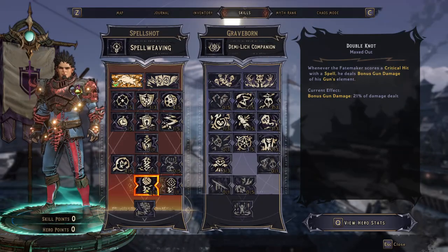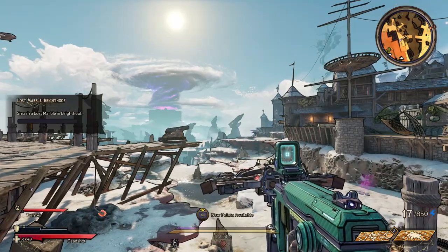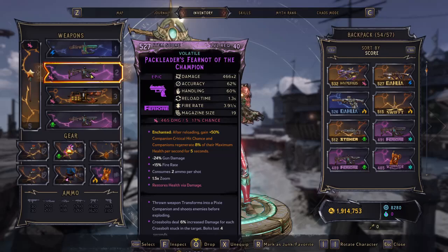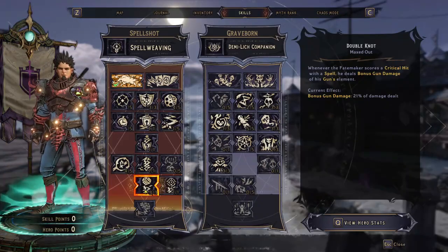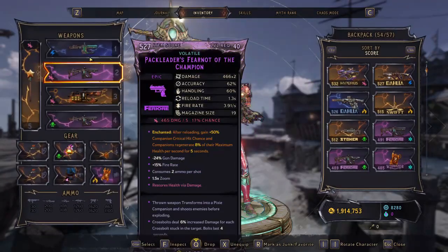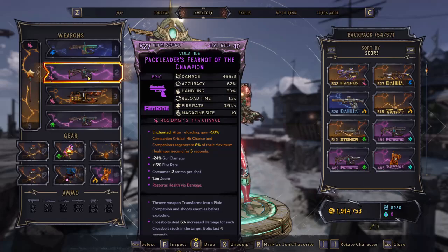Now I'm pretty sure most people know this, but double knot works with your pixies. For example, our primordial pixie, the one that we're going to be using, this blue one, it's a shock lightning one. And then right here we have a dark one. You all know how double knot works — whenever a spell deals a critical hit, you deal bonus gun damage of whatever gun you're holding. So I'm going to throw my lightning pixies and then we're going to switch to our dark magic fear knot.